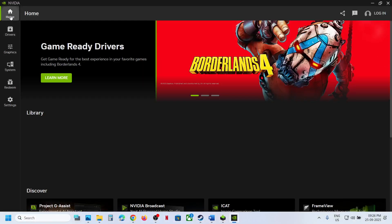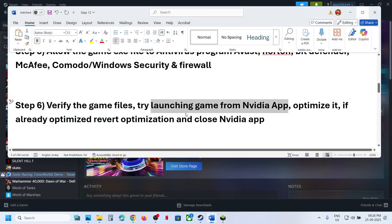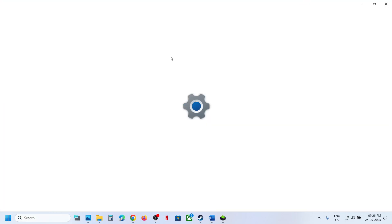If you go to Home in the Nvidia app and find the game there, you can try launching it from there. If you don't have the game listed there, you can ignore this step. The next step is to run the game on the dedicated graphics card.